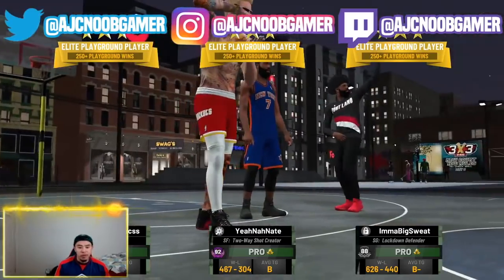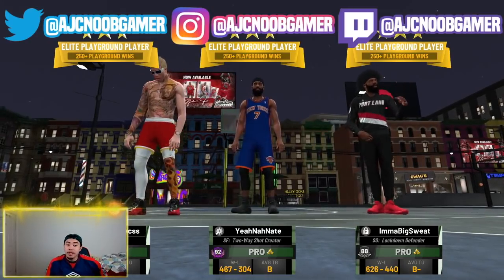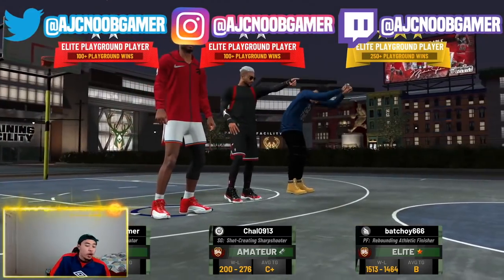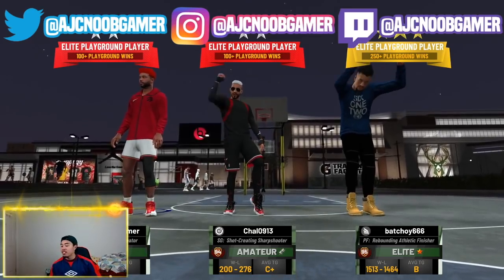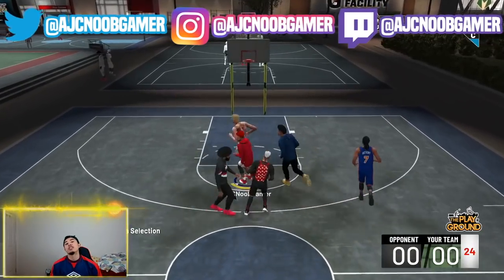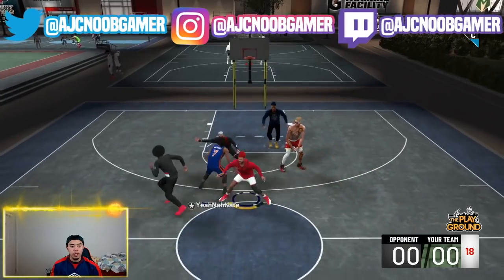As always guys, we're playing with randoms. That is a sweaty lineup — that is a good lineup. I'll give him that, but they don't have a dribbler so that may be tough for them. The thing is, two-way shot creators are actually OP — they're really really good. Our lineup's looking pretty good. I'm counting on Betroy 666 — he's a rebounding athletic. We're gonna go to work. I think I've got the lockdown on me — how am I gonna get open? Lockdowns are good builds, I'll admit it. But damn, you guys are sweaty builds.